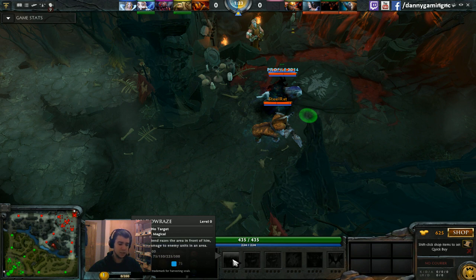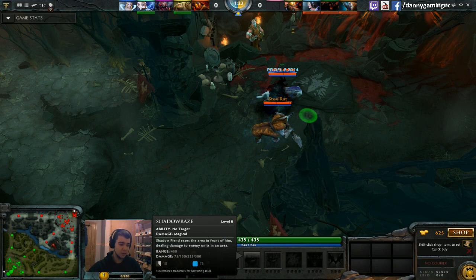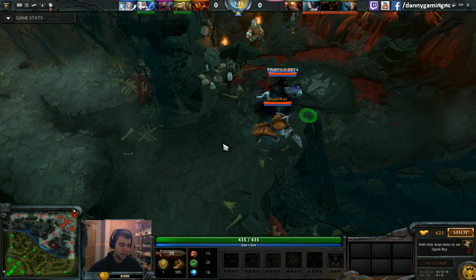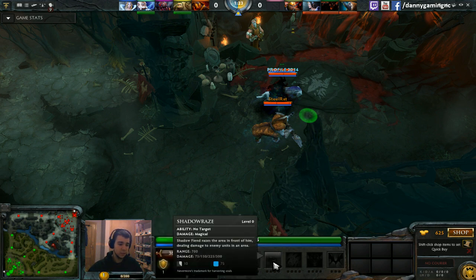The Q raise has a range of 200, which means it's a melee raise very close to your hero. The second raise is the medium one with range 450, which is almost the same as your hero's attack range of 500. So if you use it right after you auto attack somebody, you're going to hit that for sure.